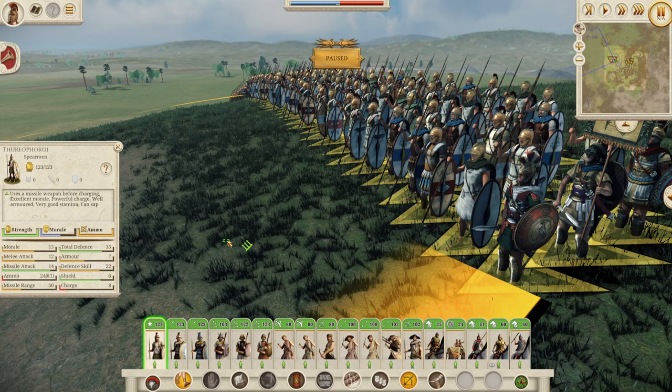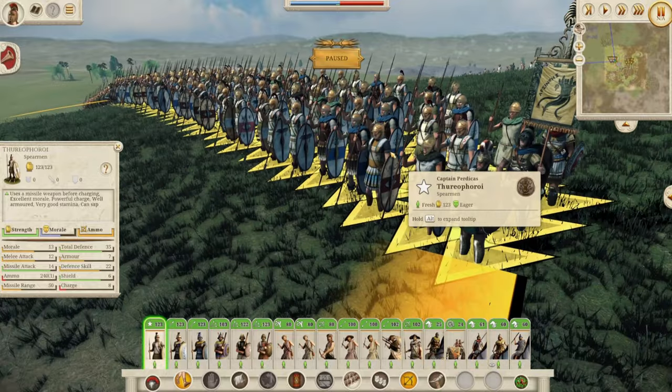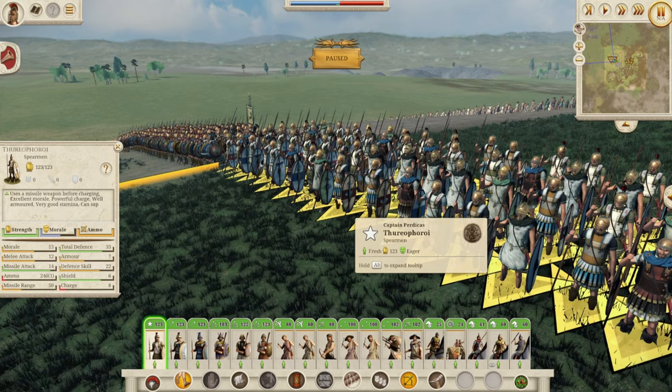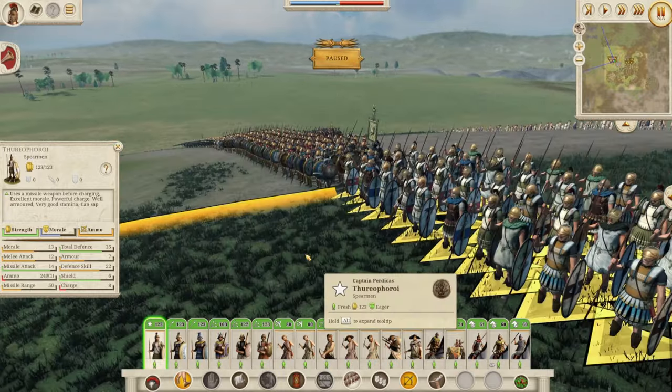We're going to start with the standard Thoroporoi, your early game unit. 13 morale, 35 defense, and two javs to throw with 14 missile attack. They are a solid mid-tier unit. You're going to be using these guys a lot, especially with those javs that they'll be throwing into the enemy — they're going to do some damage, especially early game.